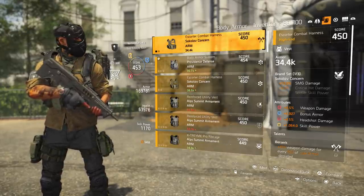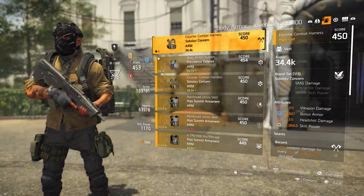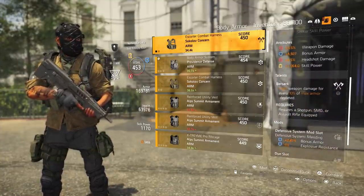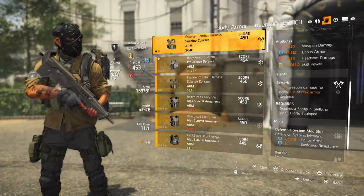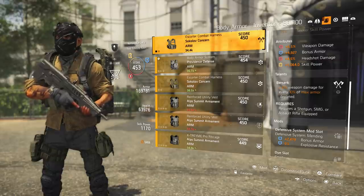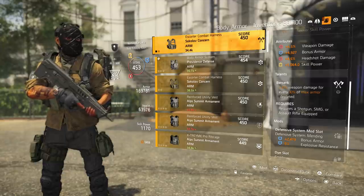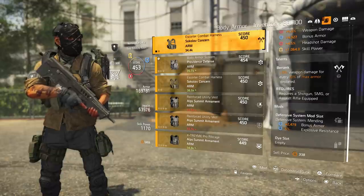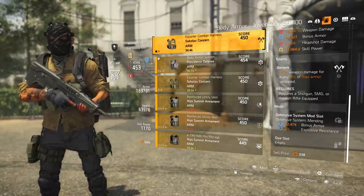For the vest, I do have 10% SMG damage on here. This brand set isn't one I should be running with this build, but it has the talent I need — Berserk. This is a really good talent for all of PvE and PvP: 10% weapon damage for every 10% of max armor depleted. So as you start losing your armor, you start hitting harder. The only requirements are that you have a shotgun, SMG, or assault rifle equipped.